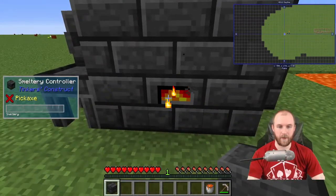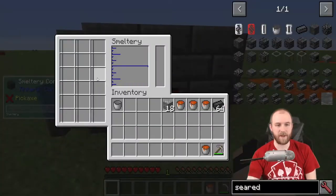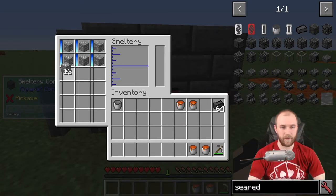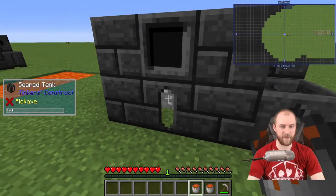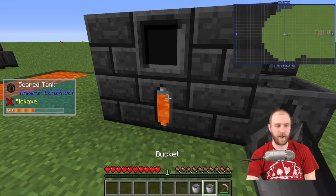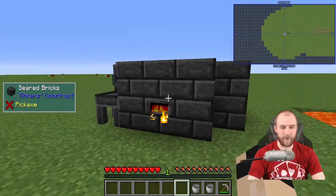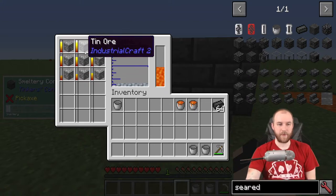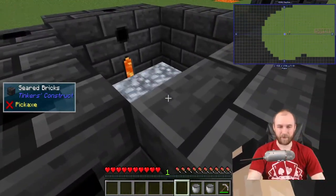Now when you right-click you'll notice there are a lot more slots, but if you try to put ores in, nothing will happen — that's because we have to throw a lava bucket into the seared tank. That's its fuel source, and it can hold up to four buckets in total. Since lava is the fuel source, it's nice to have a lava pit nearby. Now if we throw in our tin ores, we can see them smelting. It's very fast smelting — which totally beats using a furnace, which you can't use in Age of Engineering to smelt your ores.